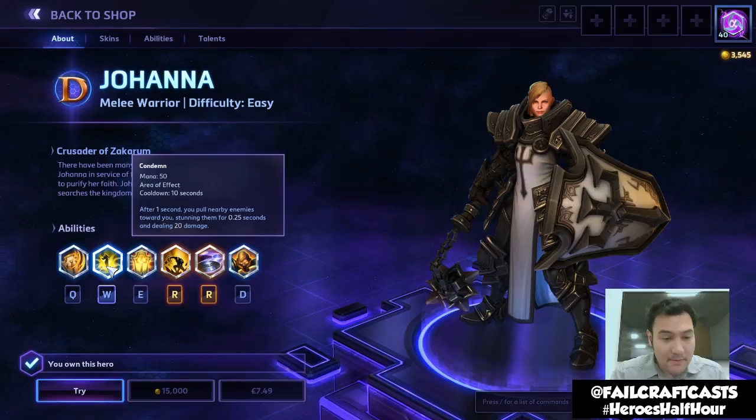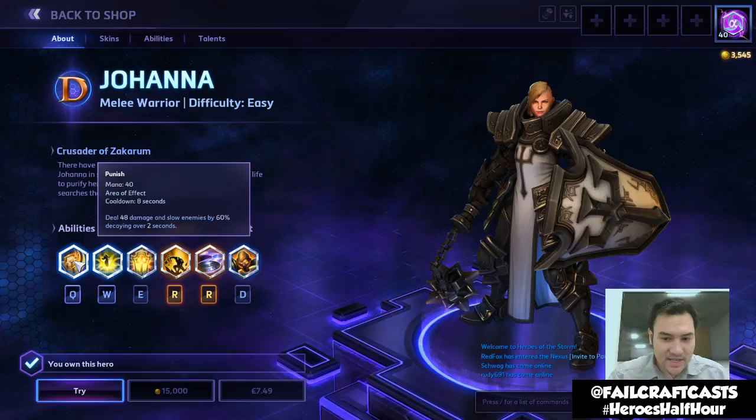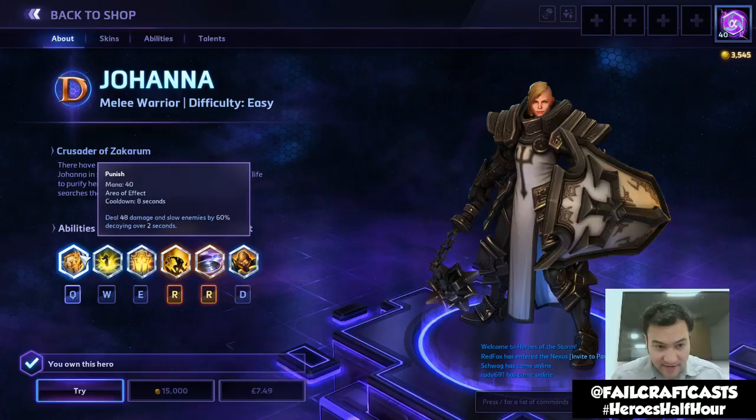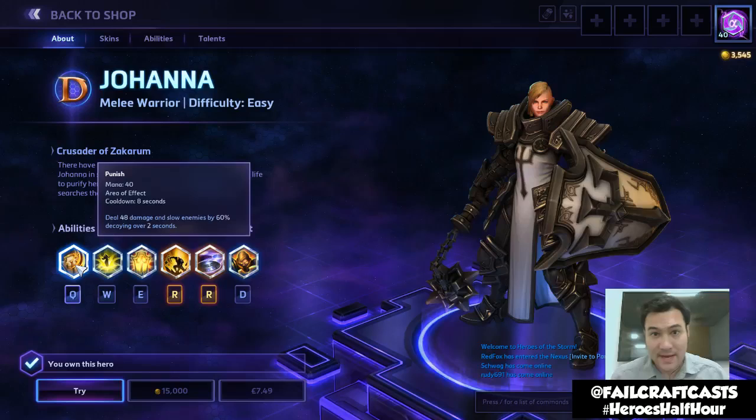Condemn is on W. Another AoE ability. After one second you pull nearby enemies towards you, stun them for a quarter of a second, and deal 20 damage. So already between those two you can see a little combo — I can pull everyone in with Condemn, stun and damage them, then cast Punish on my feet, which does more damage and slows enemies decaying over 2 seconds. It'll be hard for them to run away.